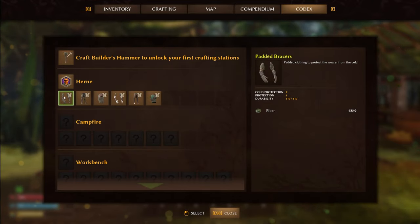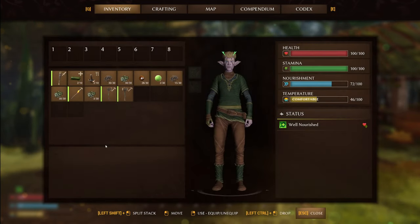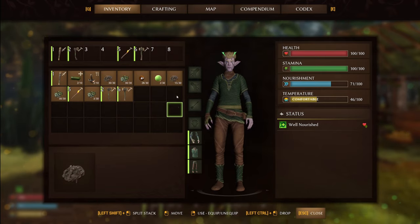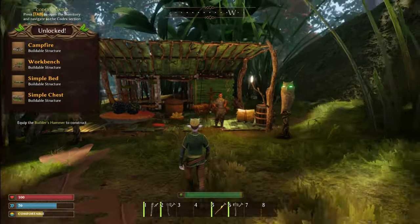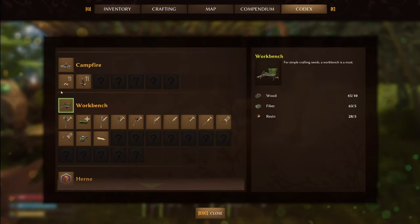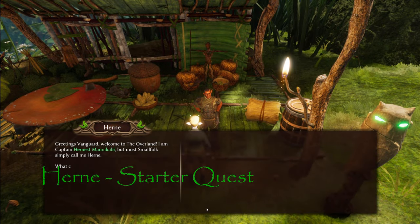Hern can craft us padded braces and light gauntlets. Looking at crafting: we can make a wood hatchet, wood club, builder's hammer, and a torch. Your inventory slots are quite extensive — hotbar items do sit in your inventory slots which is a minor pain, but there is no weight capacity limit, which is great. I pick up some blackberries. By crafting a hammer we unlock a few other things — in the codex we now see the campfire, and we know how to craft grasshopper legs and mushroom steaks.